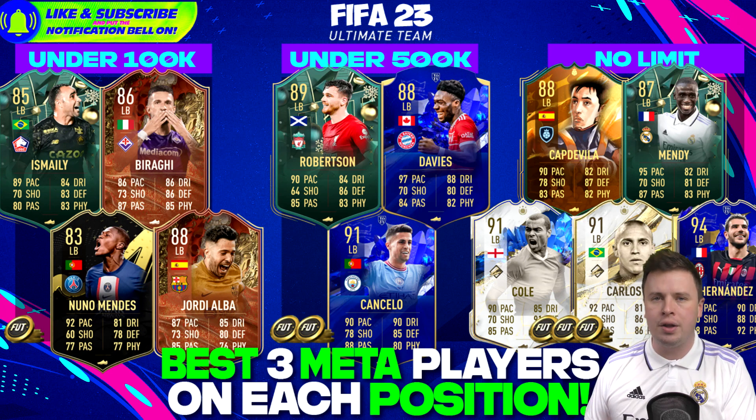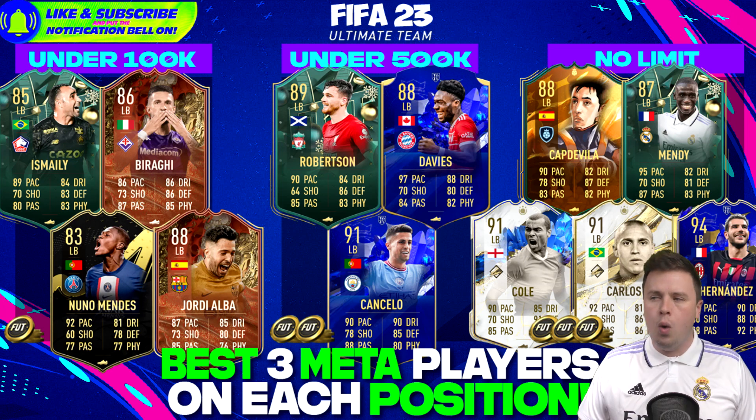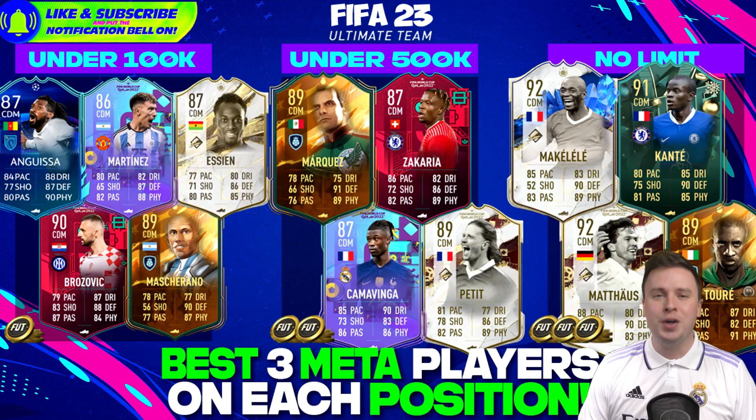The best left backs to go for: Joe Cole, Roberto Carlos World Cup Moments as usual suspects, Theo Hernandez Team of the Year is a beauty, and Ferland Mendy is stealing the show with a beautiful Winter Wildcard. Joan Capdevila, the World Cup winner of 2010, is not well known but was the number one left back in the Spanish national team, winning against the Dutch - still one of the highest-valued cards.